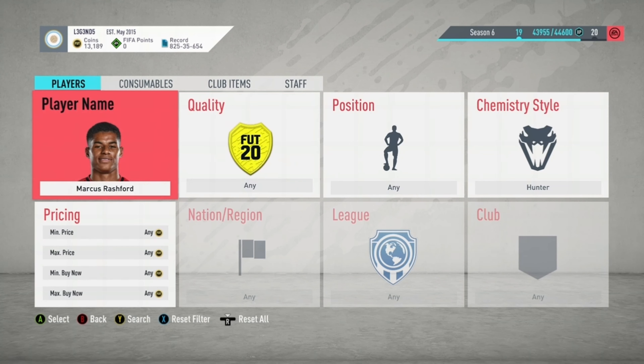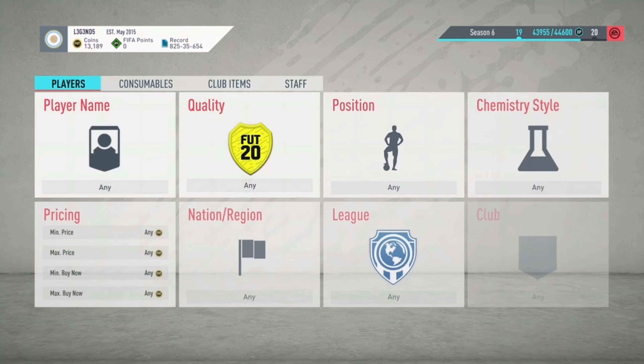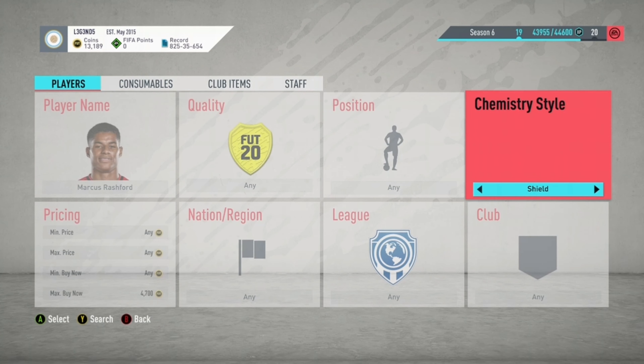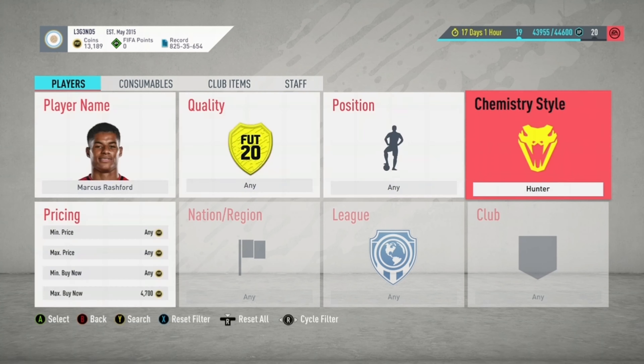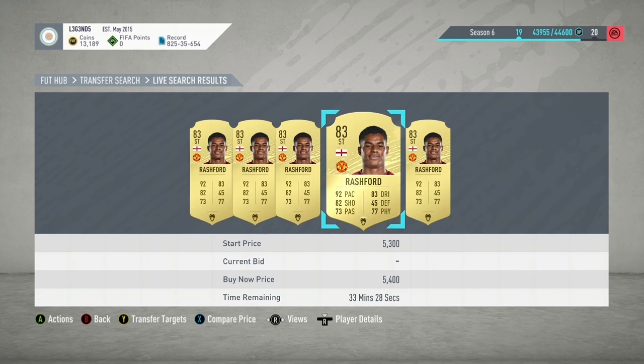Rashford normally is worth around 5k — about 4.8k on the market. And Rashford with the Hunter chem style on him is around 5.5k to 5.6k. That's a higher price for Rashford. So when you snipe Rashford, you want to snipe him for around 700 to 800 coins above the normal price range, and list him for 1k or like 1.5k over the normal price.